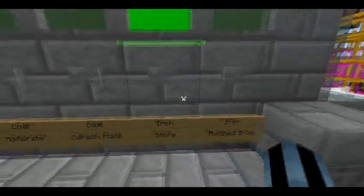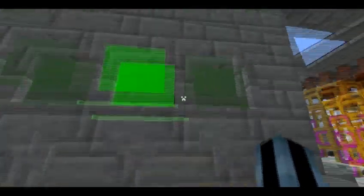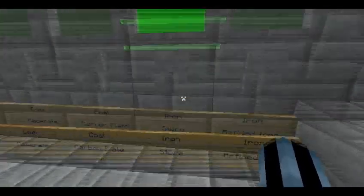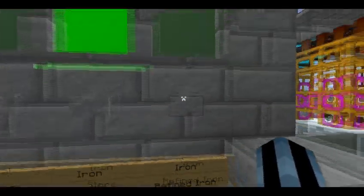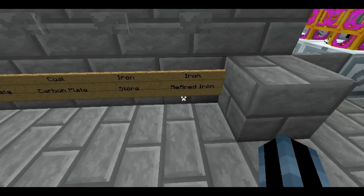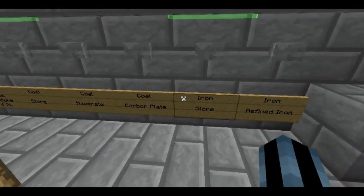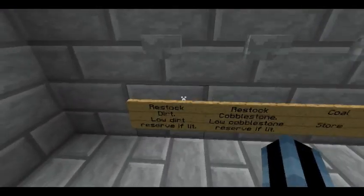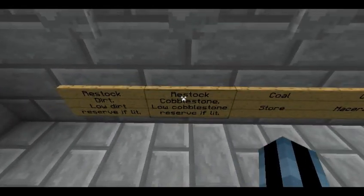The last item choice option is iron. It always smelts iron when you put it in there, but you can choose to refine the iron into refined iron, which is used in Industrial Craft — so pretty much everything.